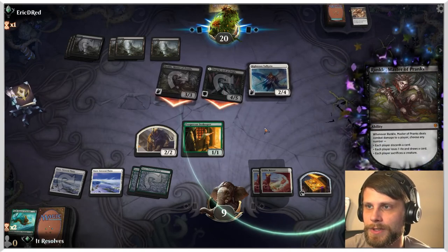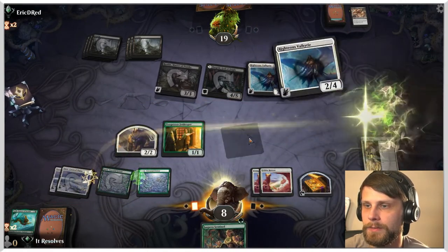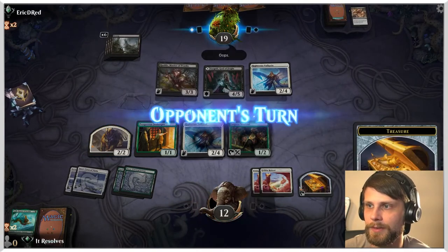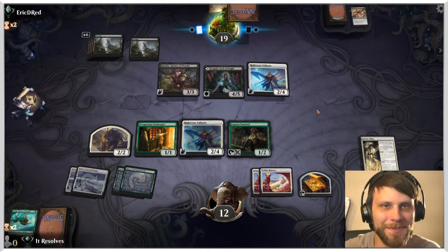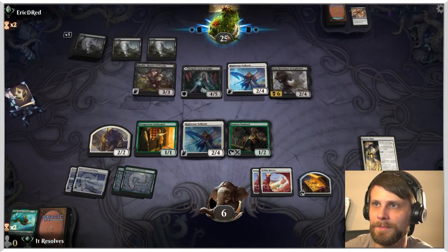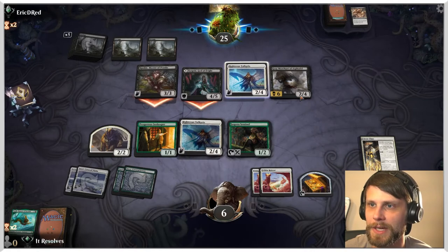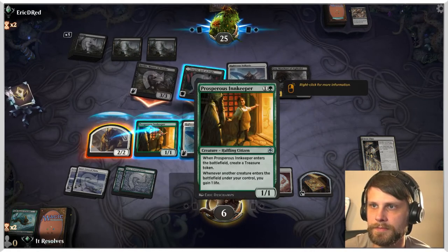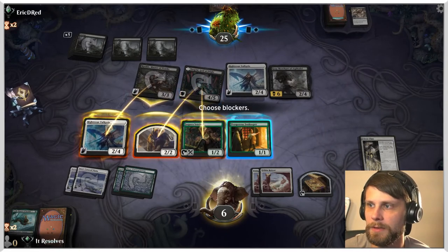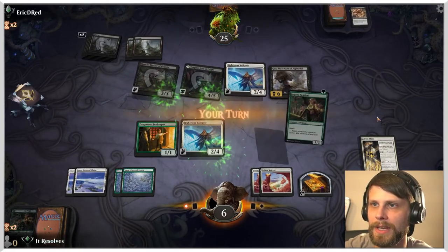Obviously going to take some hits here — I'm not going to block, we're just going to take it. If they make us sacrifice a permanent, that's not good for us, but it's obviously not the end of the world either. If we get a land, we get two more two-twos and then we can just multi-block here. We play it out and then play this out — no attacks. Funny that we're not drawing any lands. Now that we've got two Felidar Retreats, we kind of need the lands. That's very solid by the opponent — this Righteous Valkyrie is going to be a problem on their side because they are gaining life.